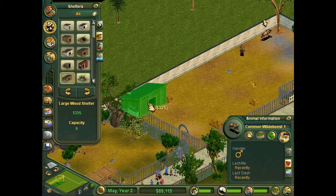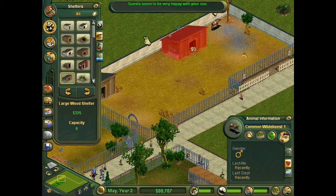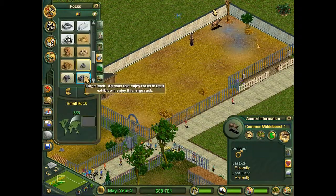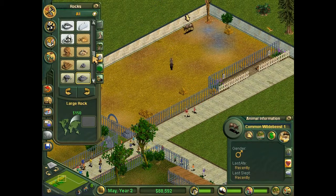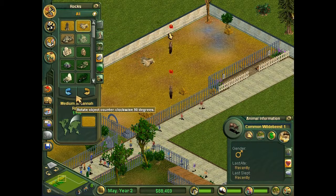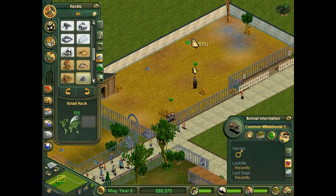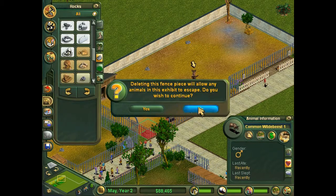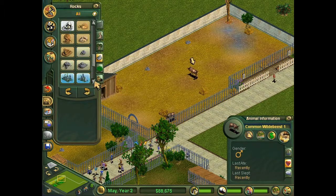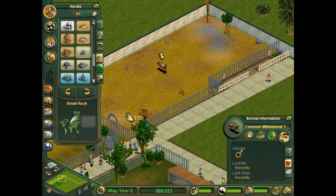I'm gonna go ahead and just throw in a large wood shelter because they're gonna need it, and then more rocks. That's the sound that zebras make — you're not allowed to make that sound!